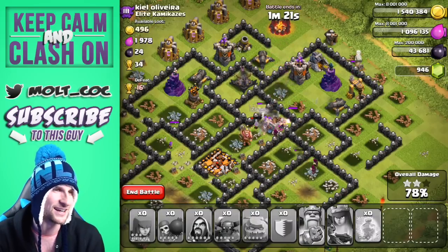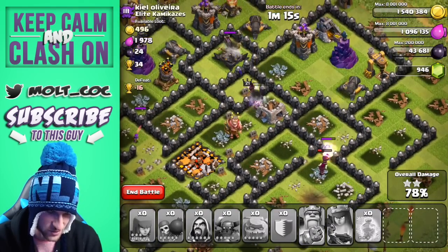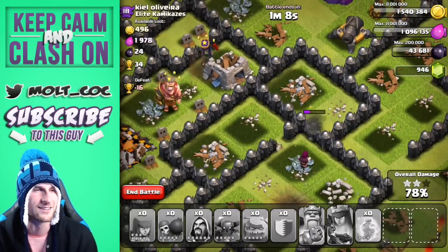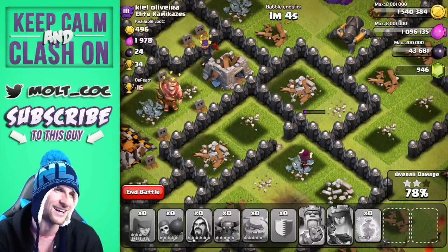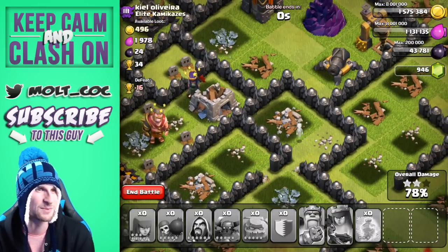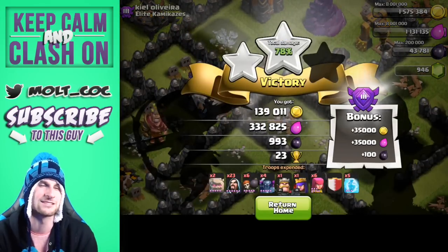I'm going to use the queen's ability right there — we'll take out that last elixir storage and continue working our way around. We've got two wizards down at the bottom, a couple up there by the queen about to get taken out. That pekka is done for. All we've got now is this lonely little wizard who survived the winter, about to go towards that cannon and get killed. But look at this loot: 332,000 elixir, 139,000 gold!